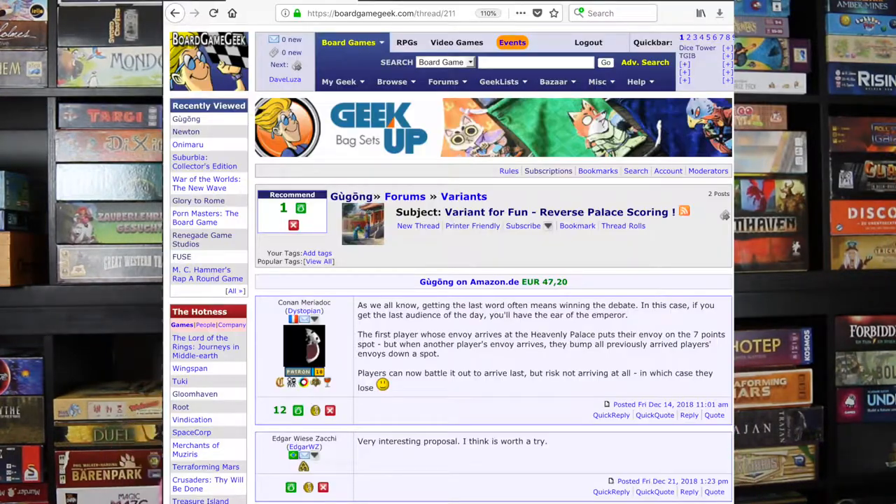Over on BoardGameGeek, user Dystopian came up with a nice variant on the Palace of Heavenly Purity track where you're not competing to be the first person to make it to the top, but trying to be the last person to make it to the top — though of course you still need to make it. It makes it more like a race for last place but still finishing. I really like that idea and I'm going to try it the next time I play Gugong.